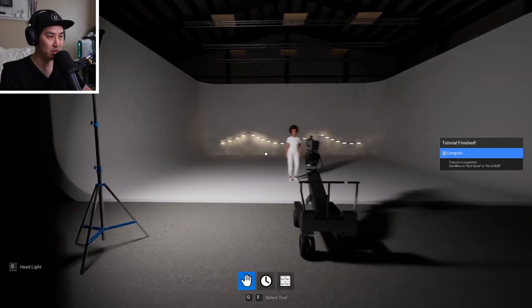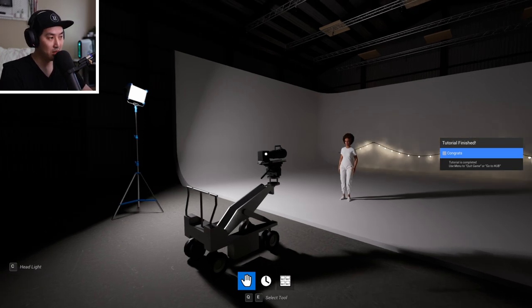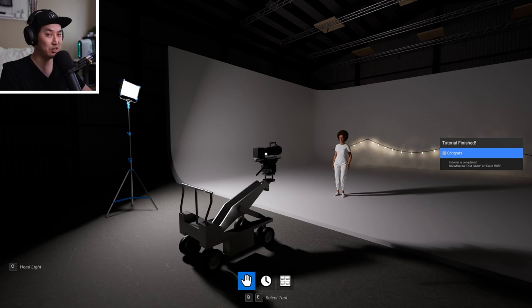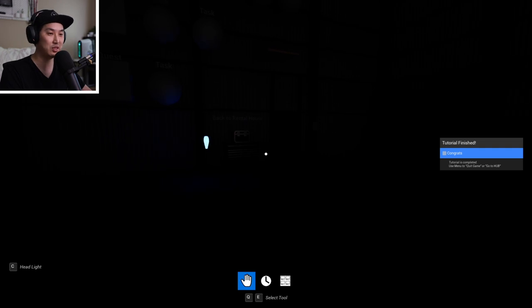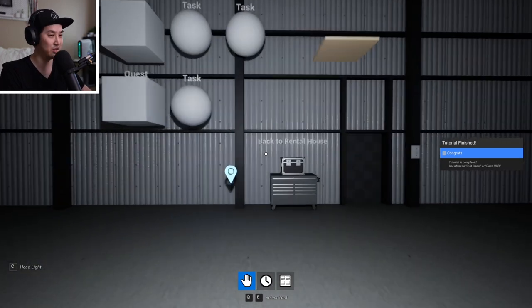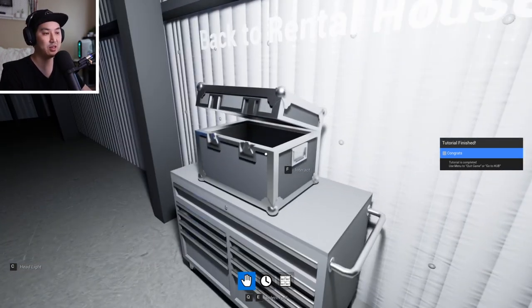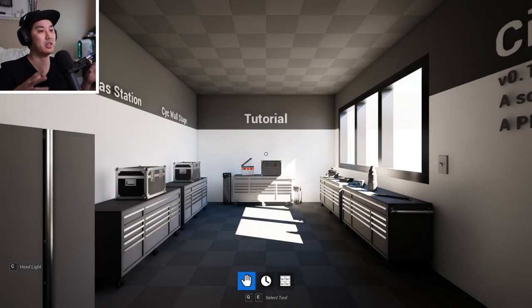We've completed this goal. We exit, exit, and we have completed the tutorial. Hopefully that gets us through the basics on how to operate a camera, change some settings, and do some lights. Oh, I forgot to turn on my headlamp — my own tutorial step. If you hit C, you get your little flashlight in the dark. Over here is the same portal back, and if we hit F, we are back in the rental house. Compared to CineTracer 1, it's somewhat similar but overall a different workflow.